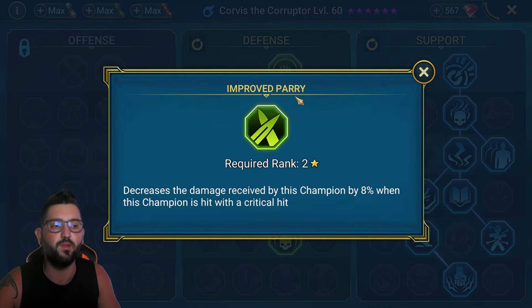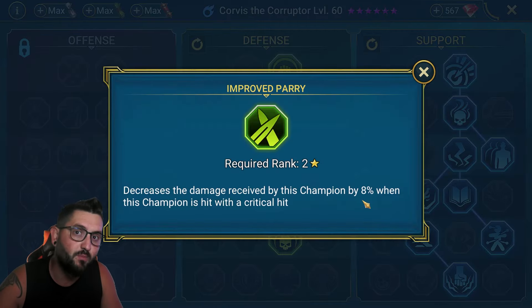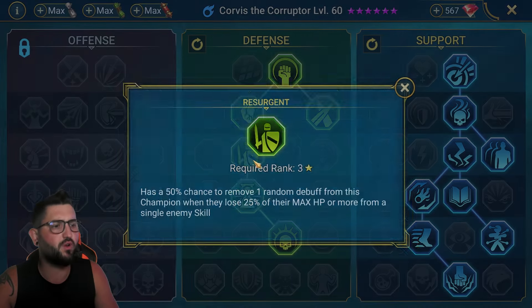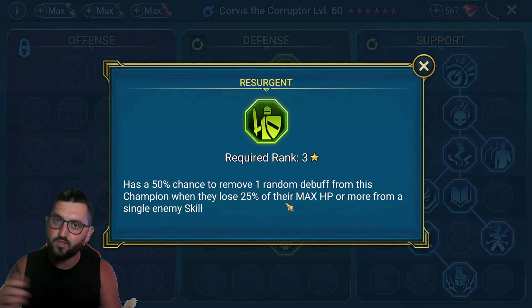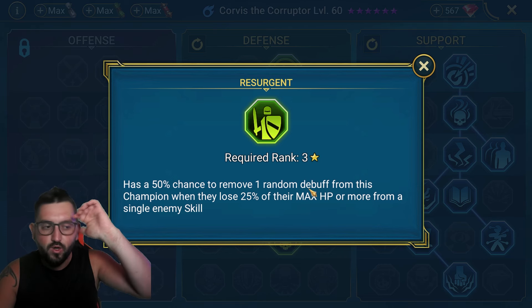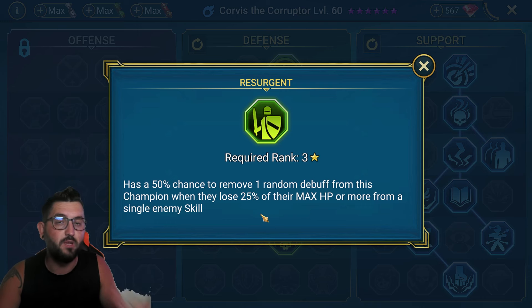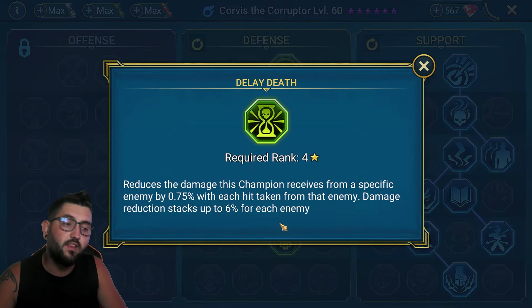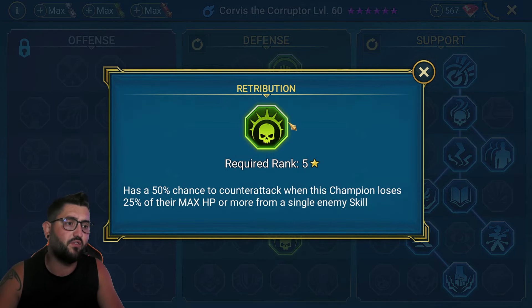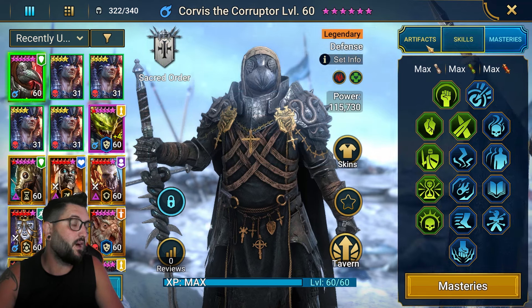For the defense tree, go Defense 3. Improved Parry is really important — you take less damage when hit with a crit. This is better than Blast Proof since Blast Proof only works for AoEs, whereas Improved Parry works for any hit, and most of the time you'll have a problem when hit with a crit. Go Rejuvenation, then Resurgent — this is so important at the boss part. When the boss does that inhale and hits you dealing 10%, 25%, 50%, 75%, up to 100% of your HP, Resurgent gives you a chance to remove that stun and get a turn. Delay Death for more survivability. Tier 5: Retribution — if you lose over 25%, you have a chance to counterattack and land a decrease attack.